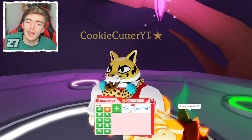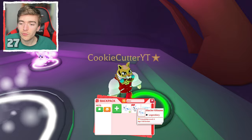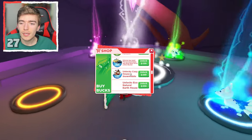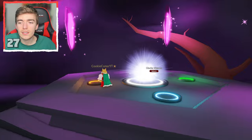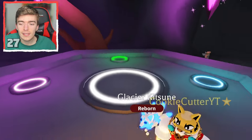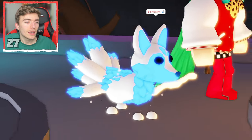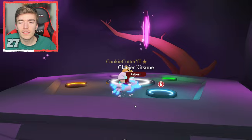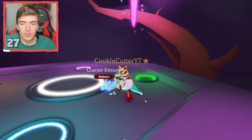The next pet is one I've never actually seen as a neon — a neon glacier kitsune. This is a Robux legendary, and you can no longer purchase it since it was time limited. It's basically a glacier Christmas-themed kitsune — spiky and icy — and as a neon it's blue. The gemstones and spikiness glow and it leaves snowflakes as it moves. This actually has one of my favorite running animations in the game — just really satisfying and cool movement.